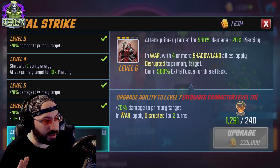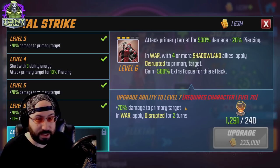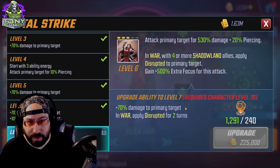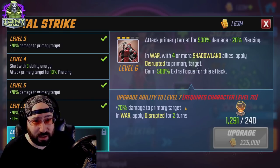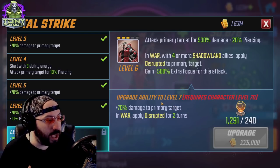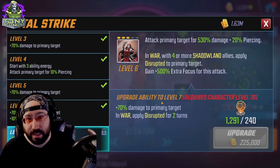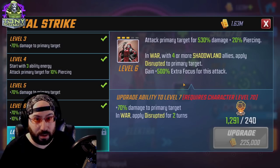Vital Strike — I think this is a trap. The 70% damage increase is actually really good, but in war, applying disrupted for two turns — I don't think there are going to be many situations where that two turns of disrupted makes much of a difference compared to just one. By the time you use this attack, you're either going to kill who you were hitting or win the fight. Into the Shadows has a damage increase, but the upgrade is only a chance to clear two to three buffs instead of a guaranteed two — not even guaranteed three — so don't bother with that.